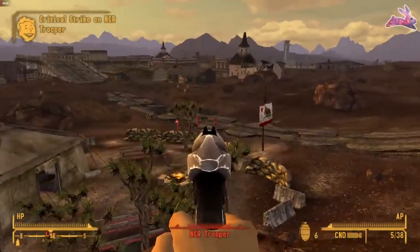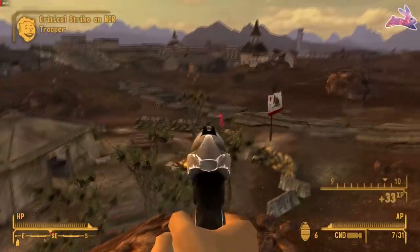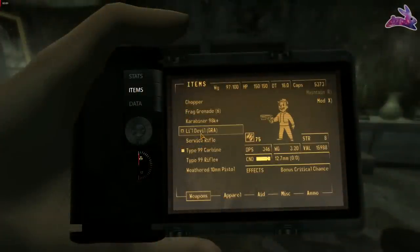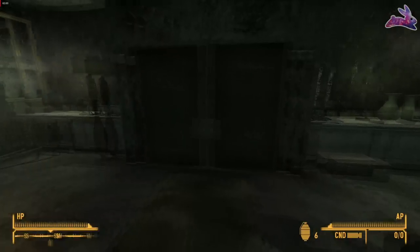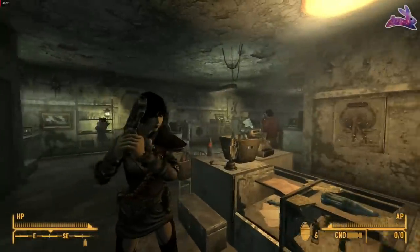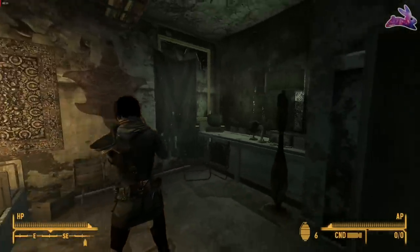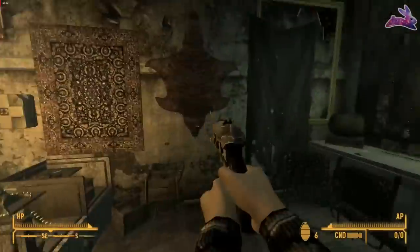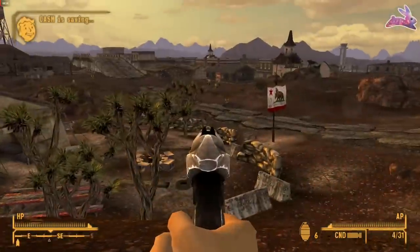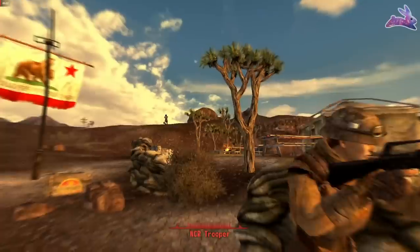The next weapon we're going to be talking about is a Gun Runners' Arsenal weapon, and that's going to be a unique variant of the 12.7mm pistol called The Little Devil. Just like almost every other unique weapon, it's going to do greater damage, have a faster fire rate, greater critical damage, and also a lower AP cost. The barrel will be shorter and it has a nice black grip. Compared to the original's roughly 395 shots before breaking, with The Little Devil you can shoot about 595 shots before it breaks.